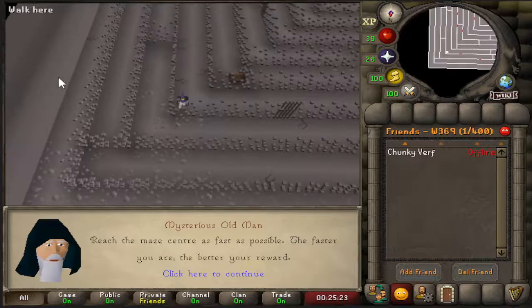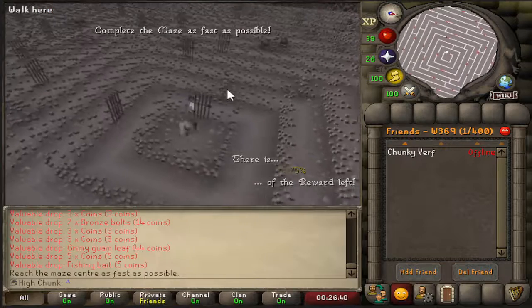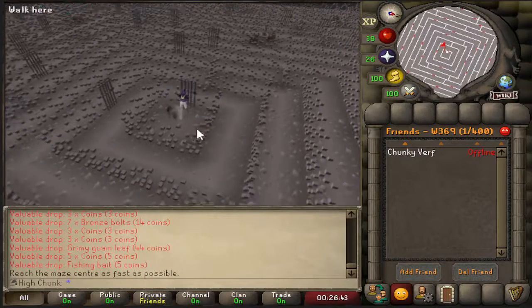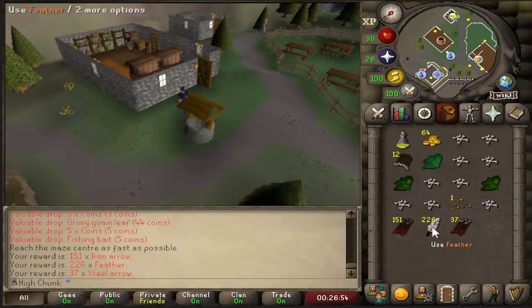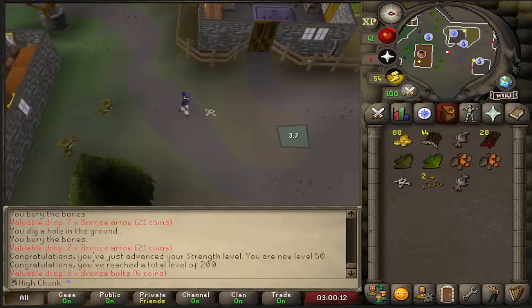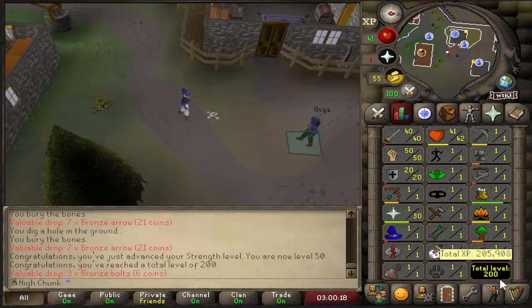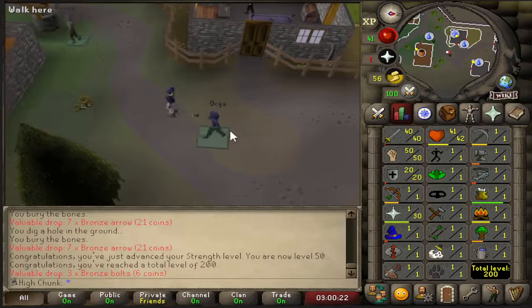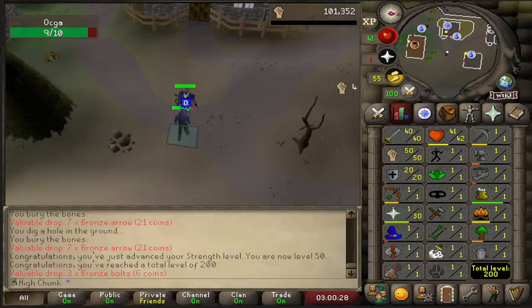I like exploring a maze — let's go! 74% reward, not bad. Iron arrows, feathers, and steel arrows. Well, if we ever lamp our Range up to 10, these might actually come in handy. That's 50 Strength coming in and 200 total level — nice! Just about a quarter of the way to 65, so let's get it.